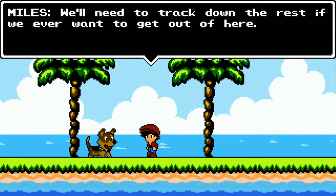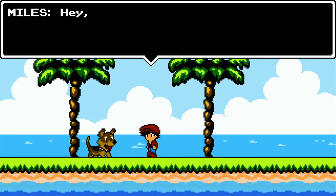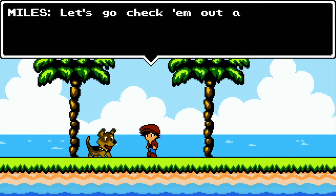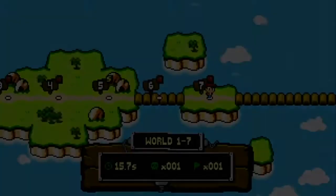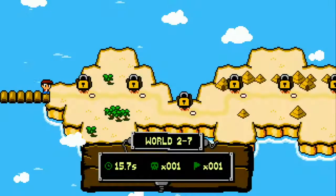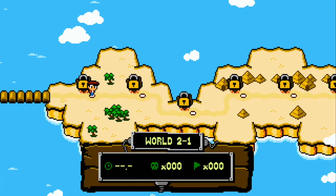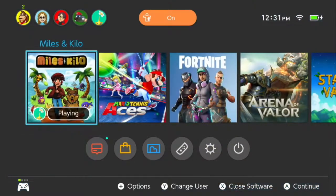We're still missing a bunch of pieces of the plane — that's our objective here in Miles and Kilo. We're going to finish off here in a quick second. Thank you so much to Four Horses and the entire developer and publishing team for sending this over to us. It's out July 5th on the Nintendo Switch eShop. I'd highly recommend it — it is so much fun. It is awesome. Just do it. Thanks for watching Nintendo Dads — bye!